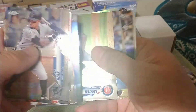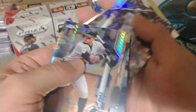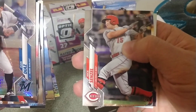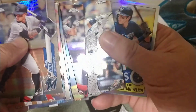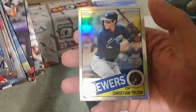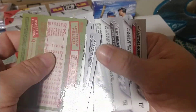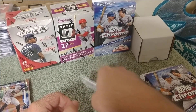John Lester, Corey Seeger, Lorenzo Cain, Nick Sinzel, Kirsten Hero, Aaron Judge — off to a great start this year — and a Christian Yelich 35th anniversary refractor. Nothing extreme, but some nice cards nonetheless.